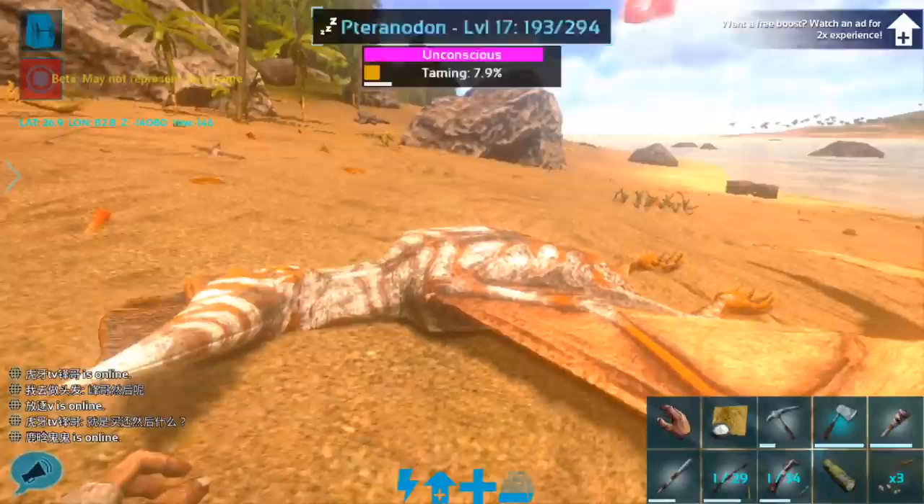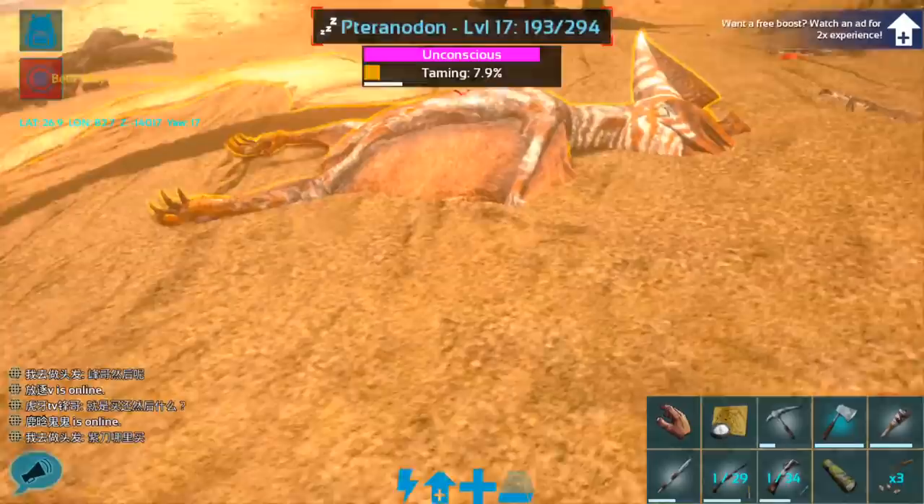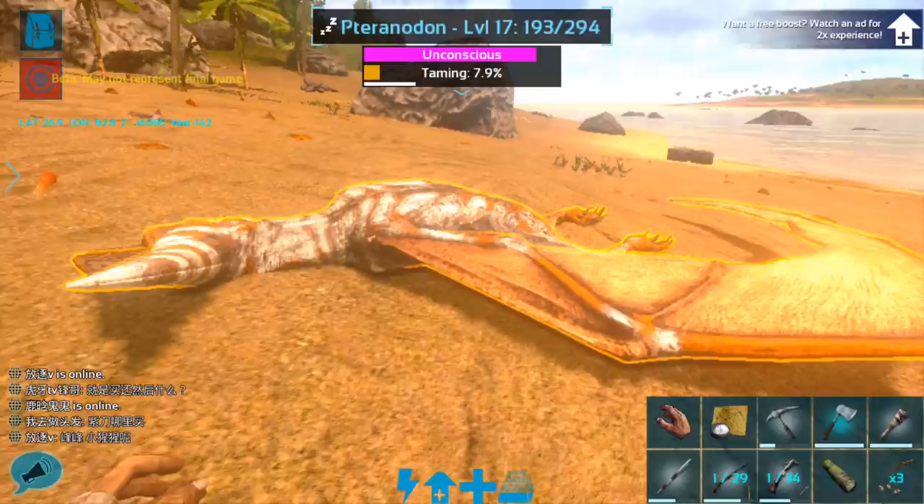7.9% — that's okay, we should still be fine. We have a lot of narcotics on us, so we should be fine in terms of the amount of time it'll take to tame this guy. Narcotics are pretty powerful. I will bring you guys back when this is up. I'm super excited about this Pteranodon and being able to fly. Hopefully they can keep us in the air long enough to actually do some exploring because I would really love to see more of the island. I will see you guys in just a little bit.